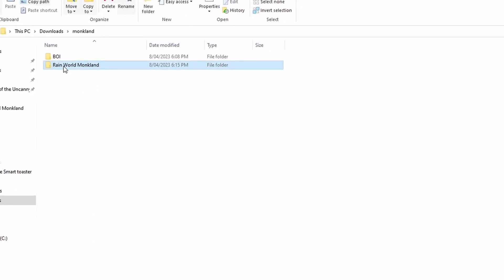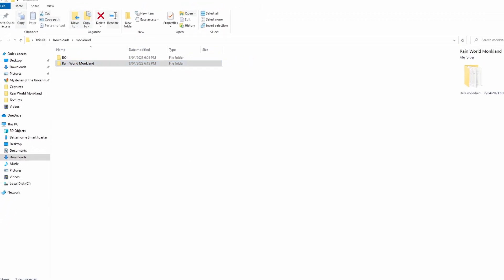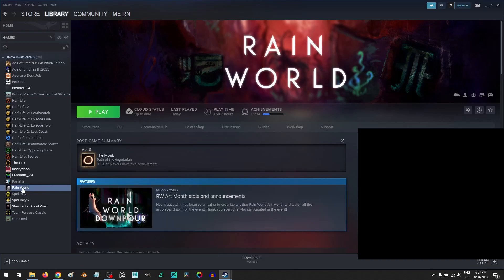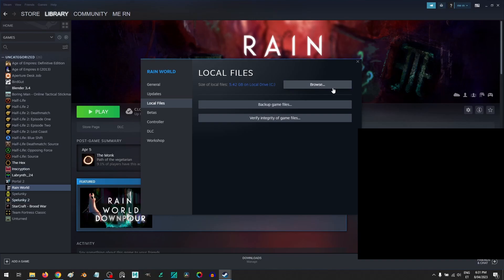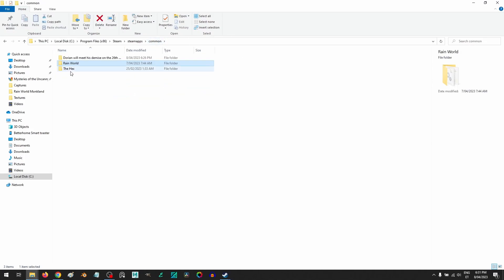This first one you want to send into steamapps/common. You can find steamapps/common pretty quickly by going into Steam, Rainwald properties, and browse the local files. Here you'll find your Rainwald folder, just need to go into common and drag it in.